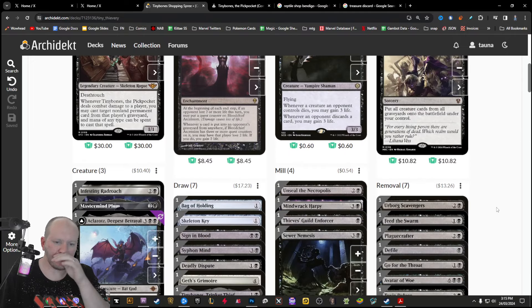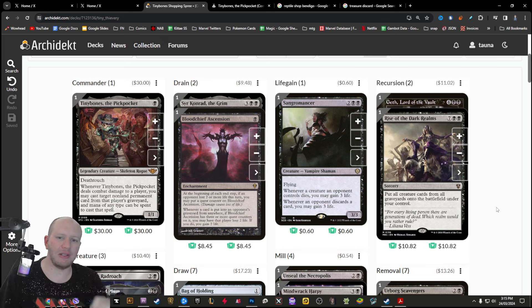So the game plan here is mostly to force people to discard stuff, mill some stuff while we're at it, get Tiny Bones and Geth to slowly steal stuff away, put it on the board, and then chuck out Rise of the Dark Realms for a big finisher.